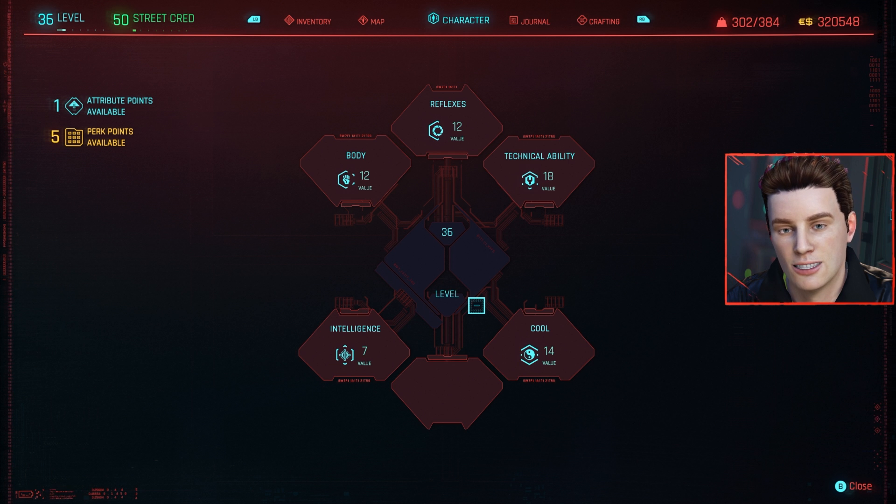Those are the best perks in every single category. There are some A-tier ones that are good too, but if you select these particular ones when putting points into an attribute, you're going to be well set up. Use this as a cheat sheet to reference and make informed decisions on what other perks to pick up. Drop a comment and a like if you found this helpful — thanks for watching!